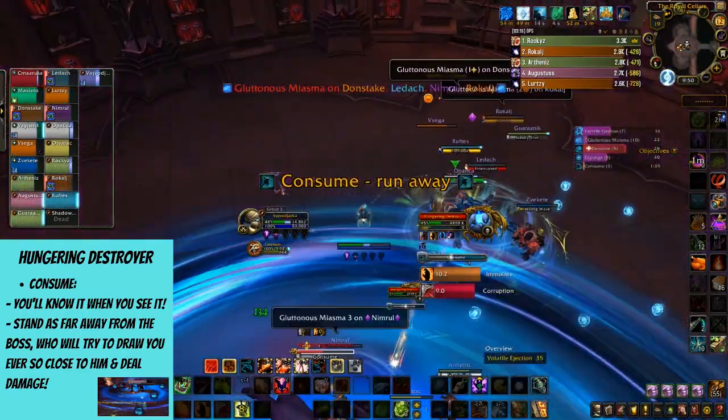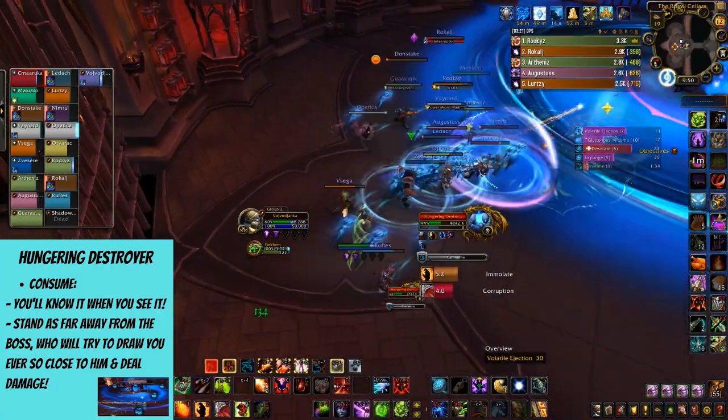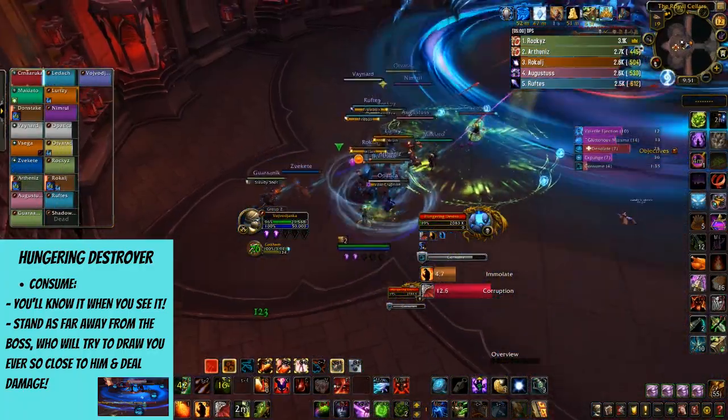Finally, the most obvious spell for the whole raid is Consume, which will make the boss draw players towards him and drain a great amount of health. Stand as far away from him as you can if you want to be less affected — which I'm sure you do.